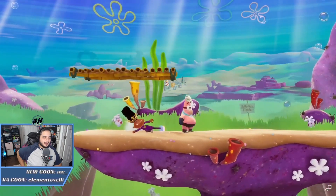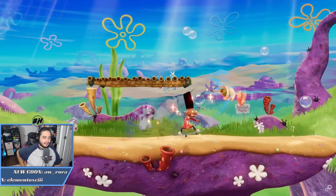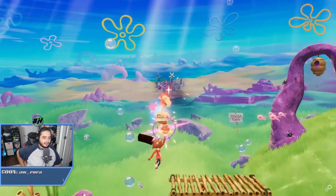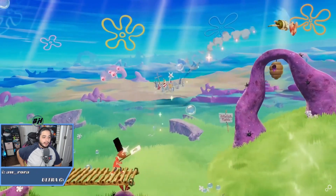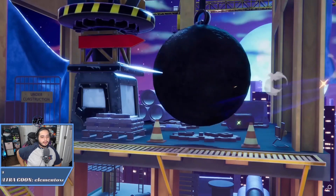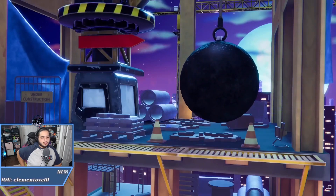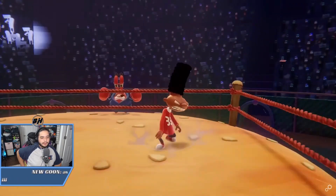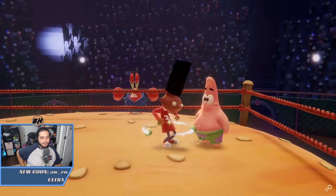You can use skateboard aerials for a quick approach, but keep in mind that besides the sweet tricks, Gerald's options are limited on the skateboard — he can't block, roll, or use his regular special attacks or even grounded attacks. So be careful, especially without a helmet.